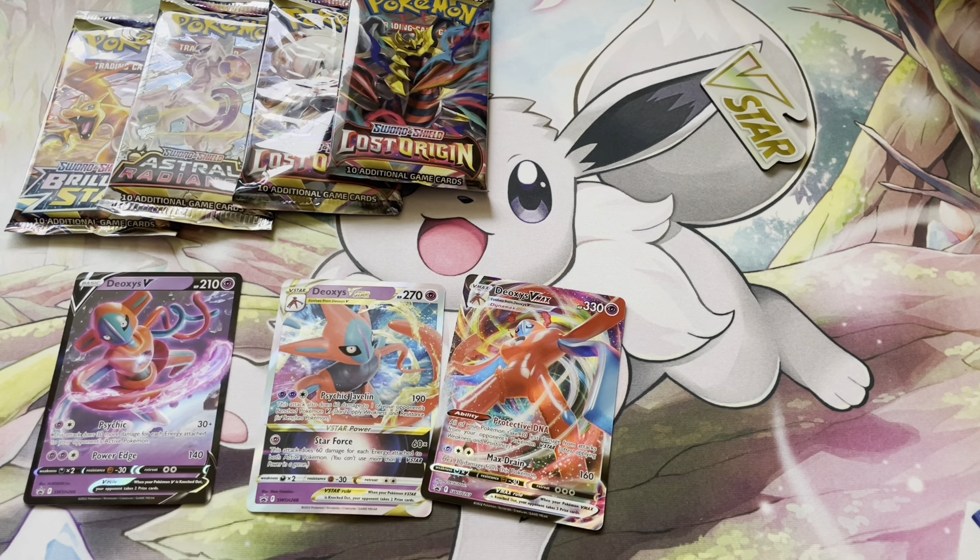The Deoxys V has 210 HP, two retreat, resistance to fighting, weakness to dark. Its first attack for a Psychic and Colorless does 30 damage plus 30 more for each energy attached to both active Pokémon. Its second attack, Power Edge, for two Psychic and a Colorless does 140. Overall it's a pretty lackluster V, but you obviously need it for the V-Star and V-Max.